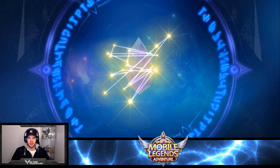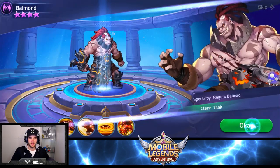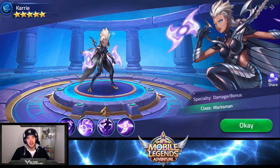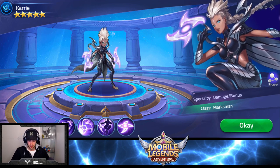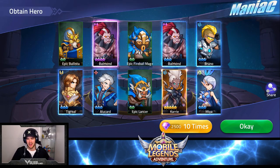Starting off with the temple - please get yellow, please start off good! Yes! Can we get some doubles? Balmond, fireball, Balmond, Bruno - I'm getting lots of fodder. Come on... what's the five-star? Karrie! Nice, okay that's good. Now I can get Karrie to I think eight-star, which is really nice because I'm looking forward to using her in guild bosses. Her skill targeting high-HP enemies is going to be really really nice.